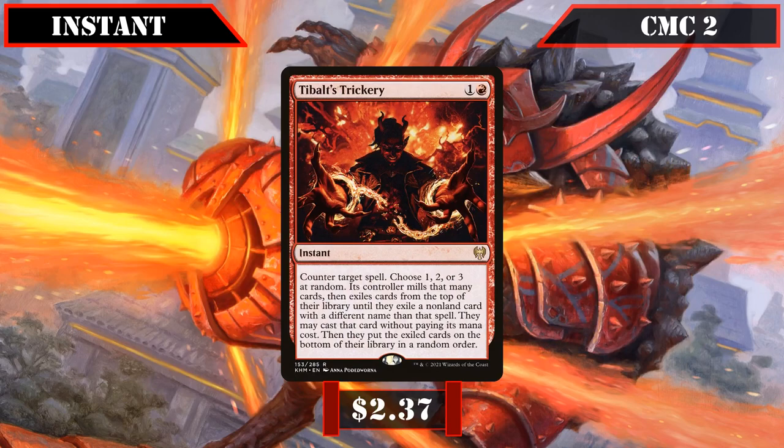Tybalt's Trickery then closes out this slot, which counters target spell, then has its controller mill 1-3 cards randomly before they exile cards off the top of their deck, continuing until they reveal a nonland card with a different name than the countered spell, allowing them to cast it for free, making it one of the few ways we can protect our board against wipes in our color — while a bit random, still better than getting our board blown out by a well-timed wipe.